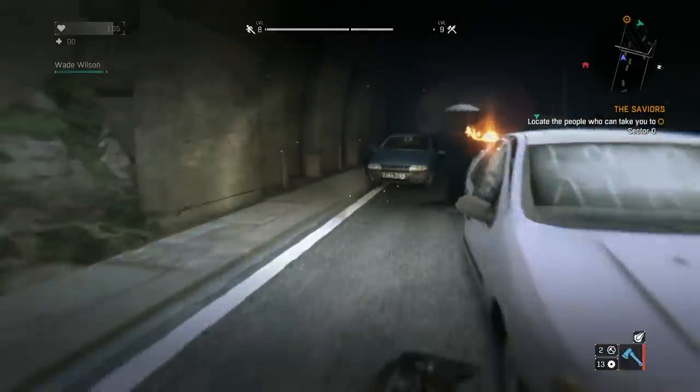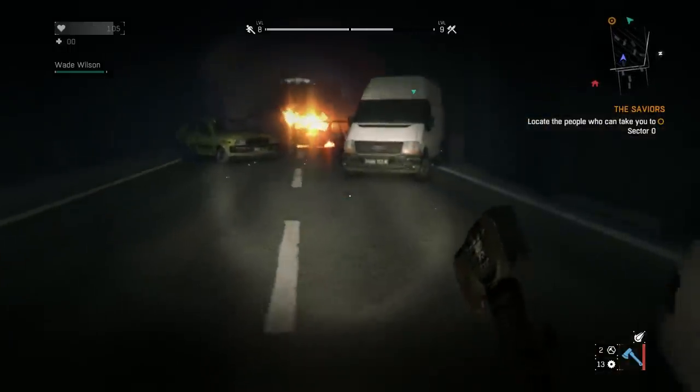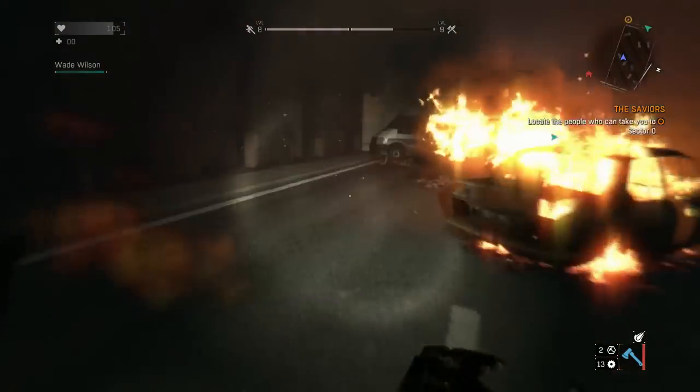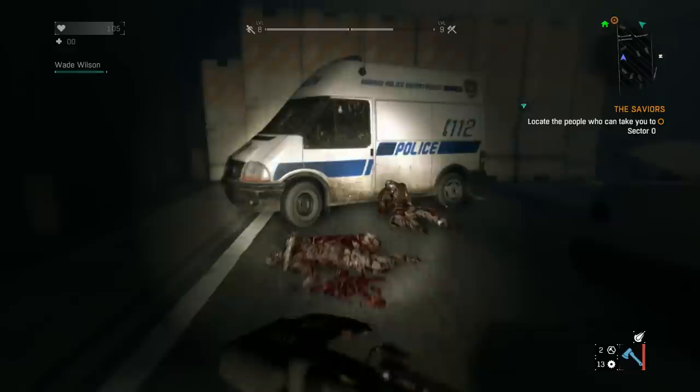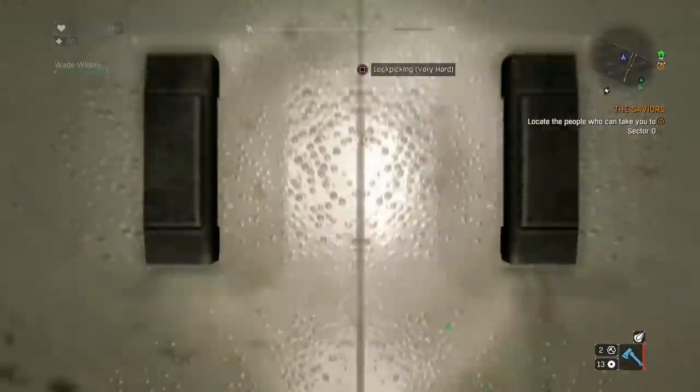Welcome to the video today. I'm going to be showing you guys how to lockpick and different strategies for getting better weapons. You can see right now I have a pretty sick blue little axe type thing. It does about 270 attack which is really good, and I actually found it from opening up one of these things.